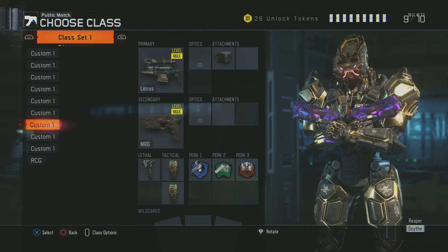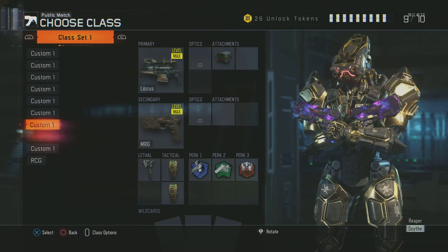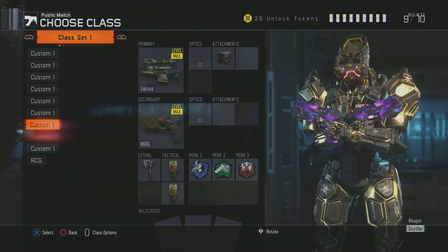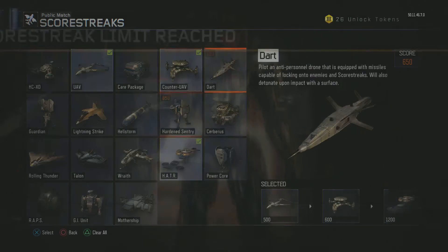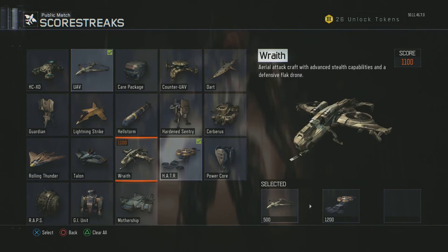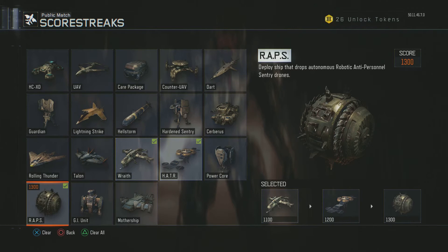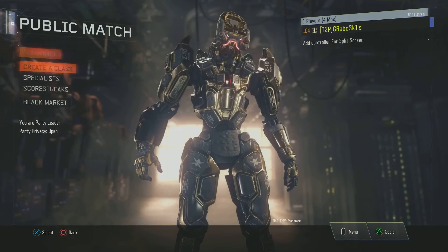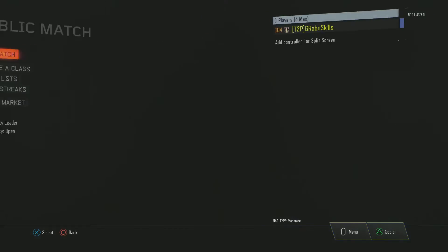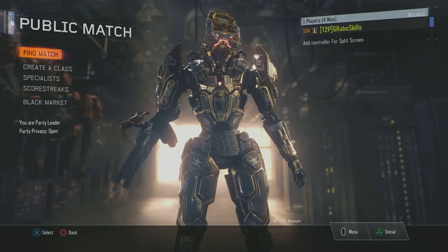I have a randomly generated class for an upcoming video. For scorestreaks, my typical setup is Wraith — that's my go-to scorestreak combination. For the Black Market, I don't have anything. That's basically my full setup.